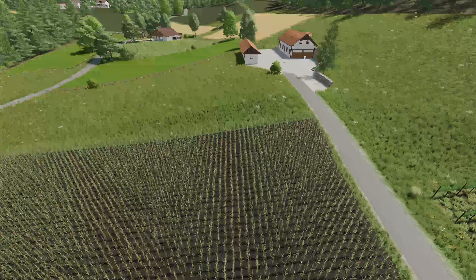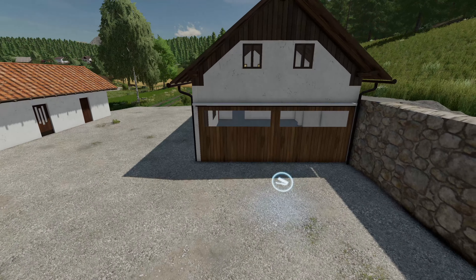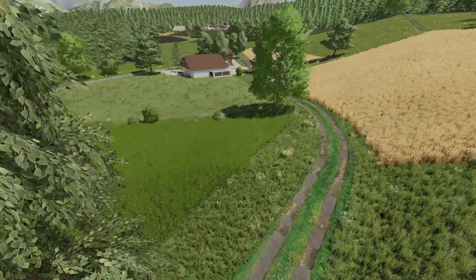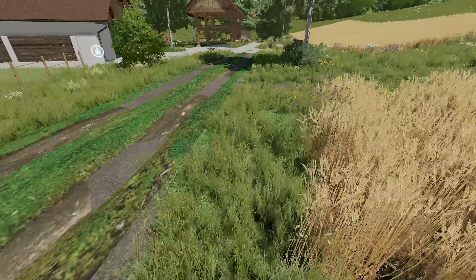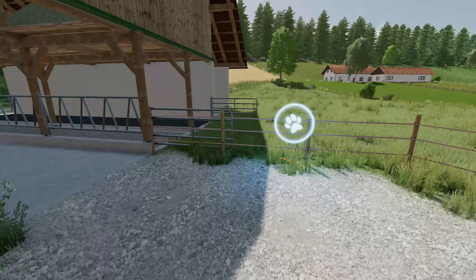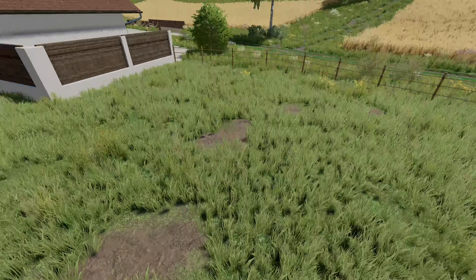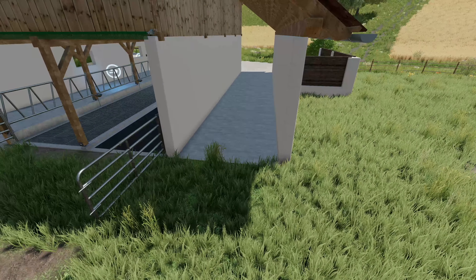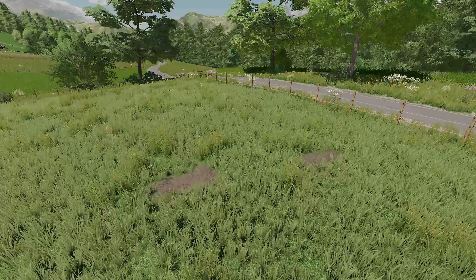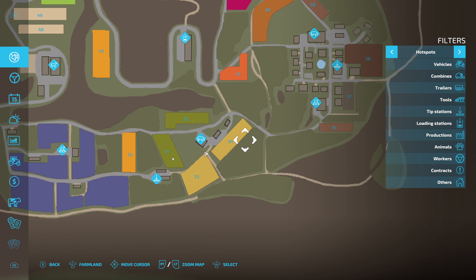Over here is another sell point — the livestock market — where you can sell things like straw. It has an open interior though the door can't be opened. Down below there's another cow pasture — farmland 30 — holding 30 cattle. There's a way to drive straight through into the pen. If you buy this farmland for 40,000, you could plow the whole thing up and create a grass field if you really wanted to.